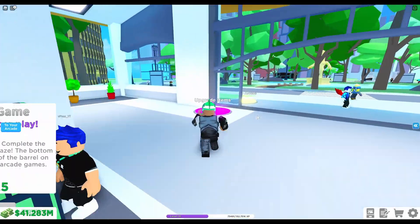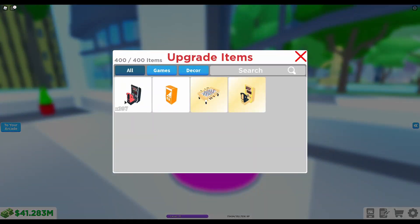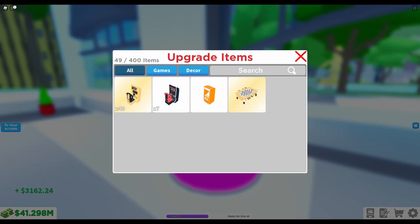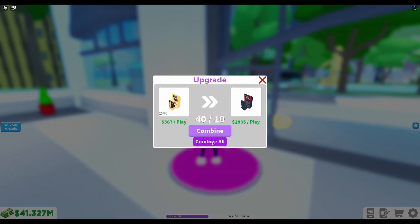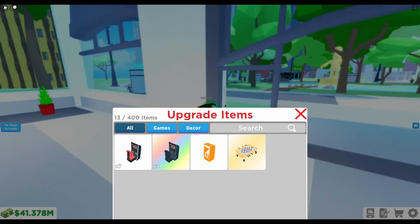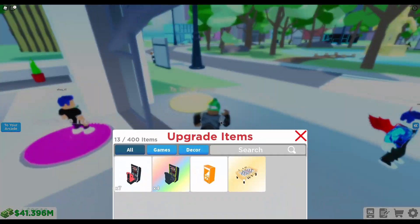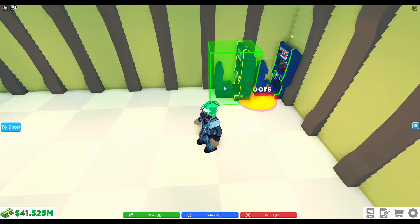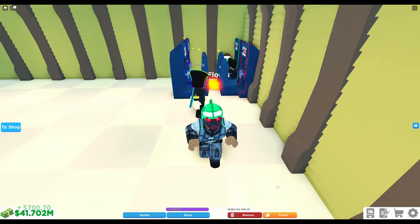So I'm going to go down here and upgrade these — golden first. I'll combine all: I've got 40 of these golden machines. I'm going to combine all of them. So I've now got four of the golden Drifting Legends machines, and I'm going to quickly tuck them into my arcade.